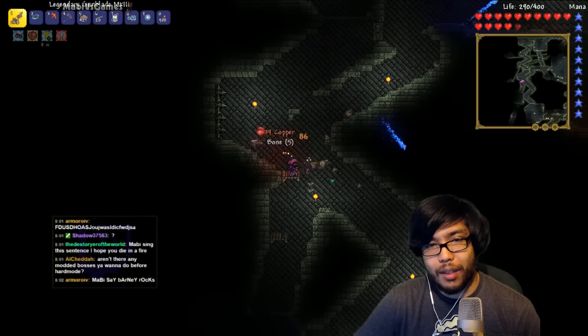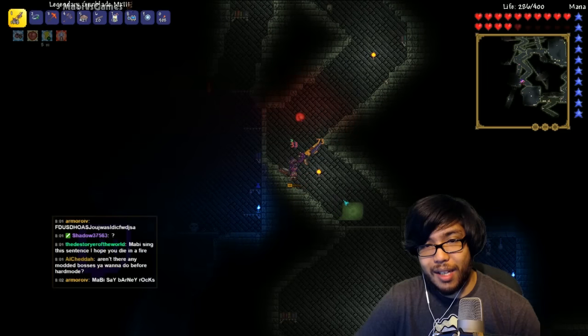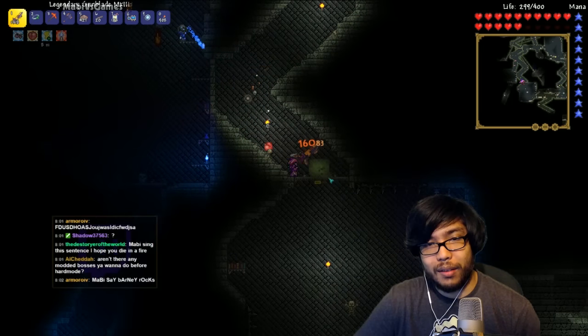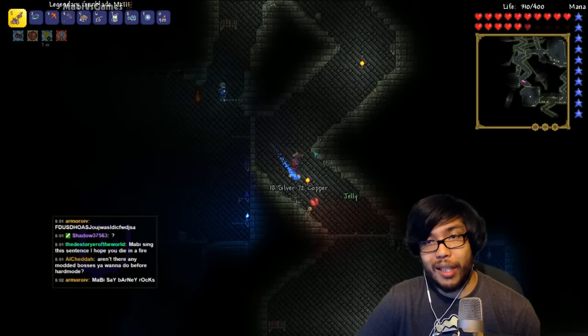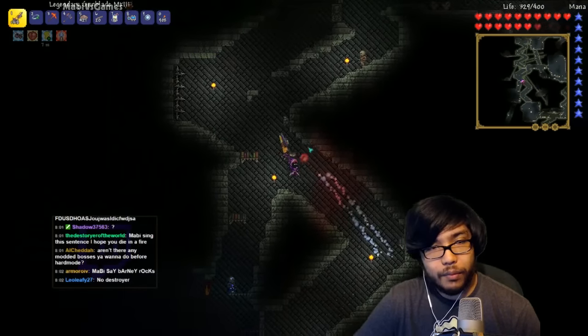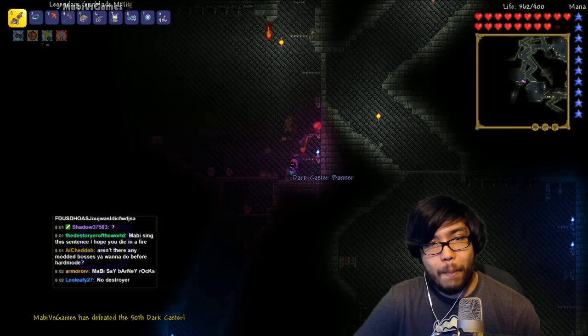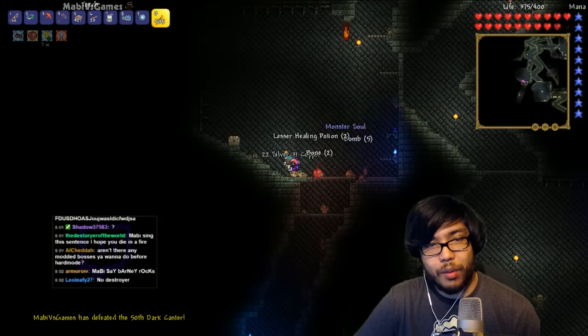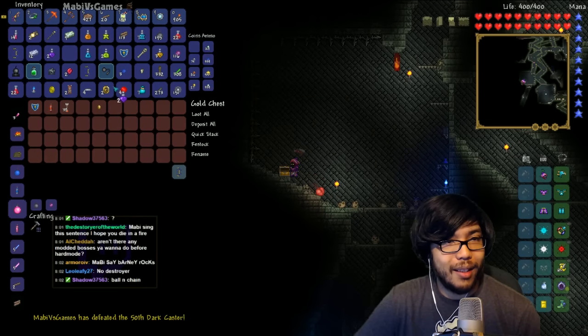Him with the topaz token. Aren't there any modded bosses you want to do before hard mode? I haven't seen any that I wanted to do besides the one I've already destroyed. What is this — gelatinous cube? Oh, I got something called Jelly. So I think we've killed all the normal modded bosses that we could fight. I mean, you can correct me, but I think that was it.